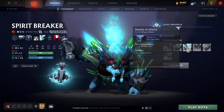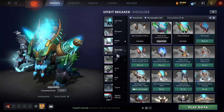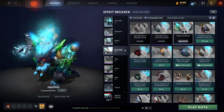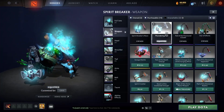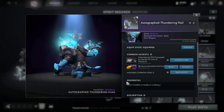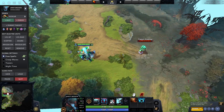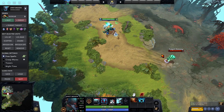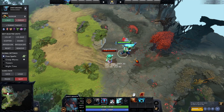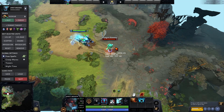First up is Spirit Breaker. This is a Collector's Cache set mixed with this set from the Battle Pass — I think this is from Cavern Crawl. I'm using Style 1 because it's green; Style 2 changes it to yellow, so green suits the Collector's Cache set better. The weapon is Thundering Flail — not tradable, not marketable — I bought it from a friend. In game it looks really clean and buzzing, the colors suit well.